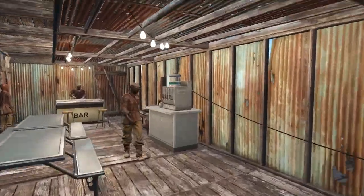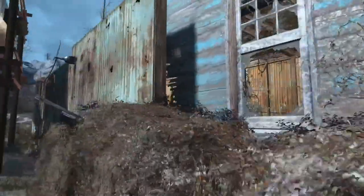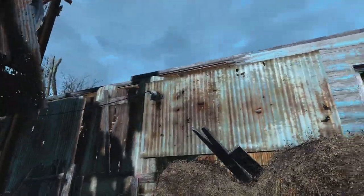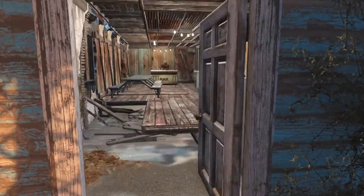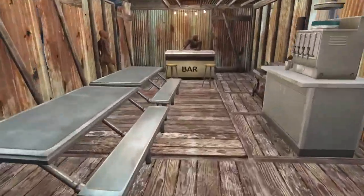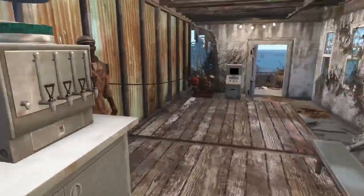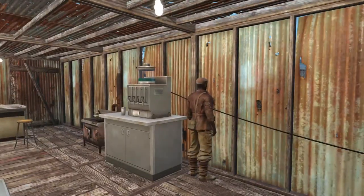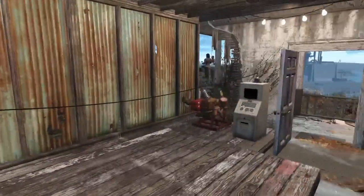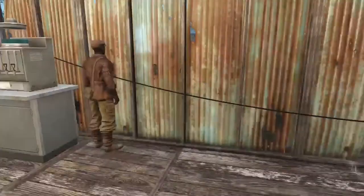Here's the mess hall, which was made from the house that pre-existed here. I made it into a little mess hall. We got some tables, a bar, stove, and the soda fountain from Vault-Tec Workshop. I did not put a fridge - I guess I thought there wasn't enough room.